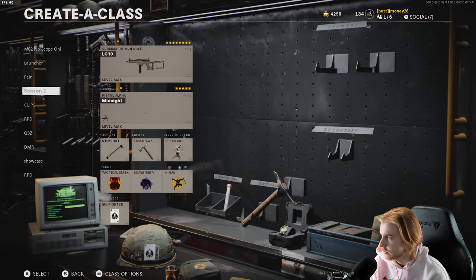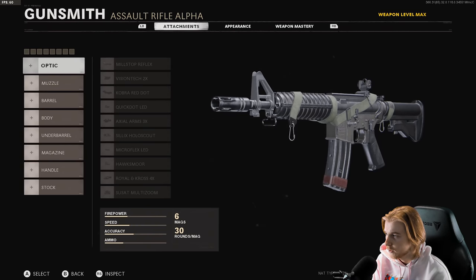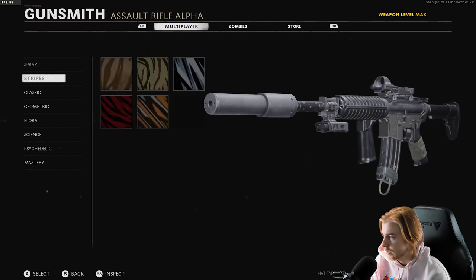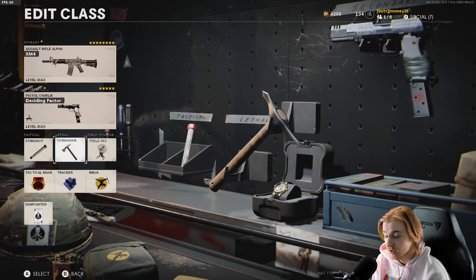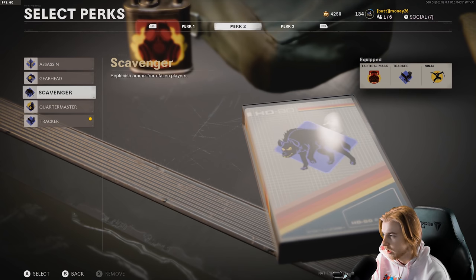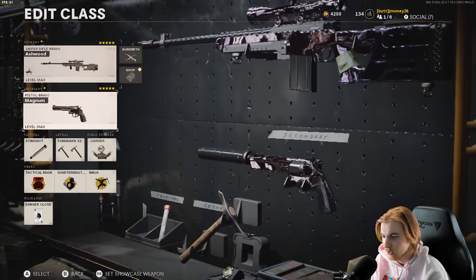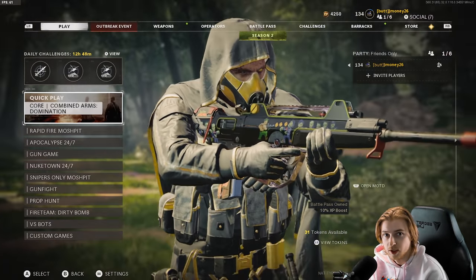Let's go ahead and make a class. What should I even use? Let's be basic — let's use the XM4 to start, and we have to put dark matter on it. Secondary's fine. Let's see how we can do with the tomahawk, because tomahawking with the controller is probably gonna be a lot different. And we'll also be using a sniper class — I want to see if I can even snipe on controller. This should be interesting, let's hop in a game.